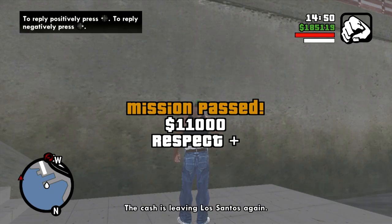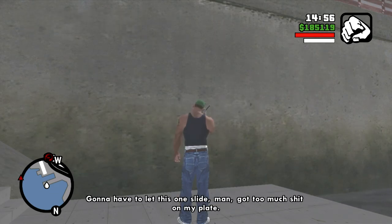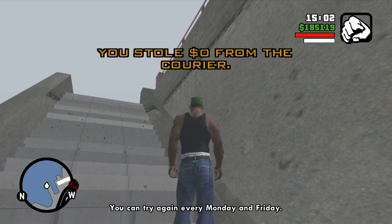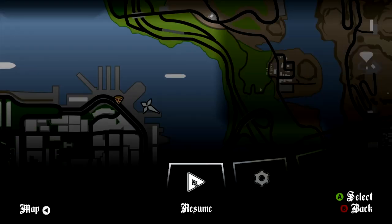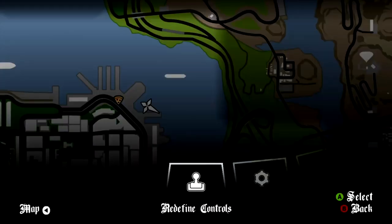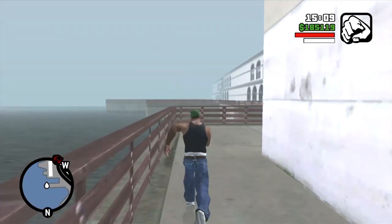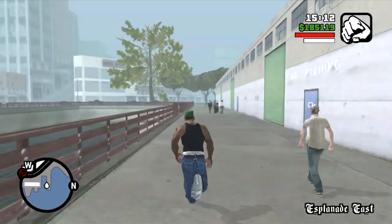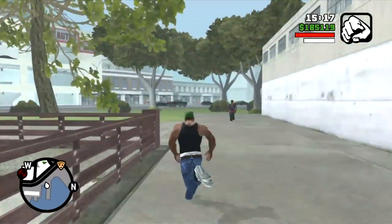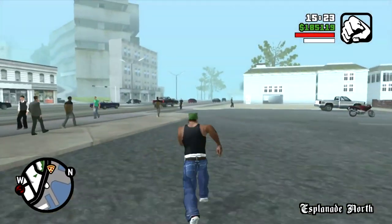CJ gains $11,000 and respect by completing this mission. As I've explained, I was having a lot of problems trying to swim and finding out that I have to just inverse the look — turning it on and off so that CJ can properly swim. Once he hits land, you turn off the Inverse Look and CJ can run properly and move about properly. I might experiment with this when it comes to doing a sniper rifle again.